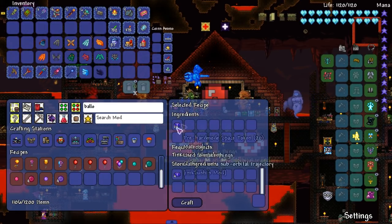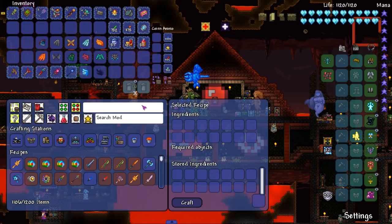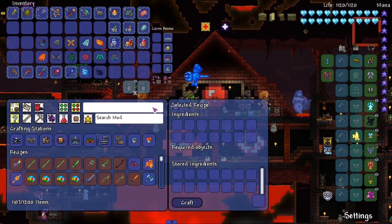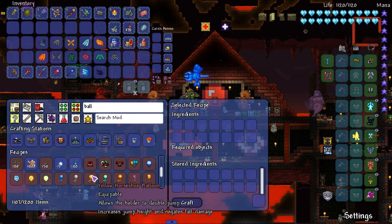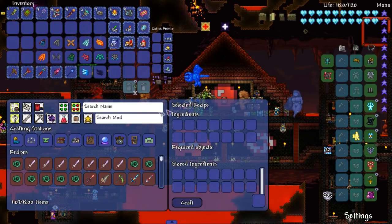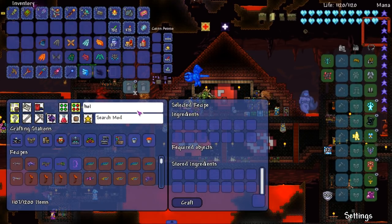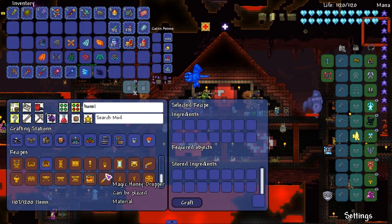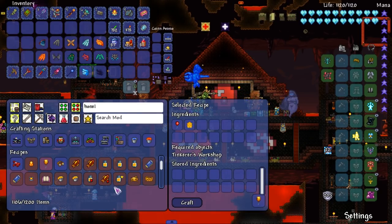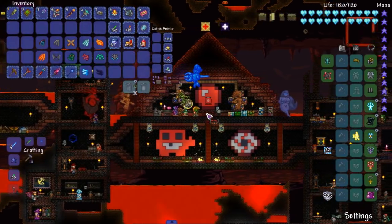Okay, I cannot make a regular balloon. I need pre-hard mode space tokens. That or I just need a white string. Yeah, we can do that — white string it is. I don't know why this string has to specifically be white, but to each their own. We need a solidifier. Why do you need that to solidify a balloon? I don't know — you gotta ask Sherlock Holmes. Does this actually have an Amber in its crafting recipe? It does not. So I'm very confused.